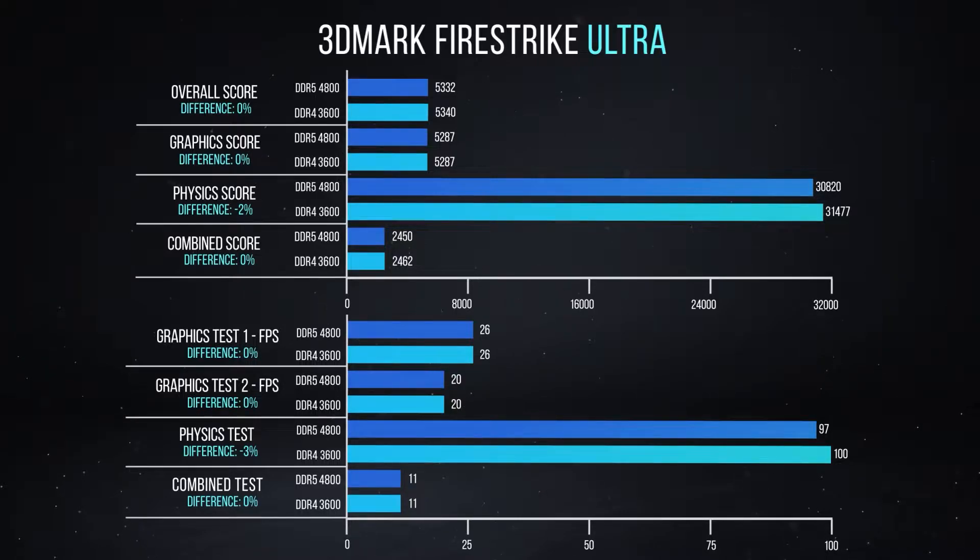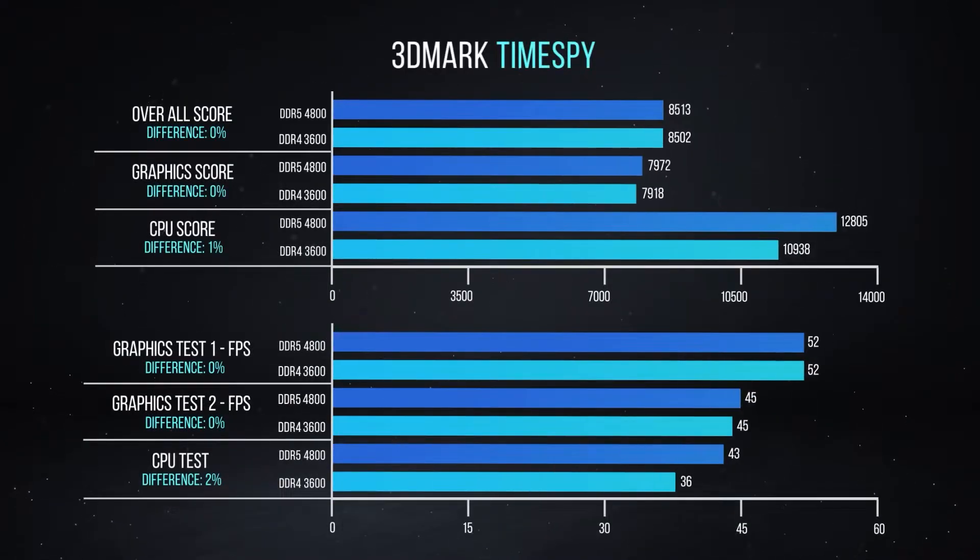A premium DDR4 board like the Tomahawk is going to cost about 500 to 1000 less than a DDR5 Torpedo, and the RAM costs half of what it does for the Torpedo. So if you're looking at it for gaming performance, don't buy DDR5 for gaming.